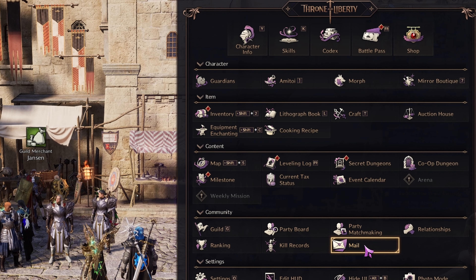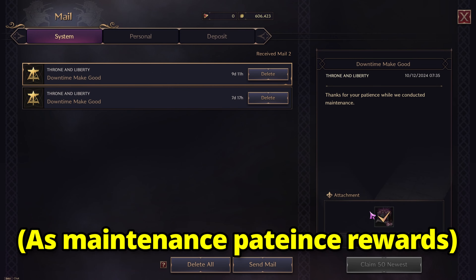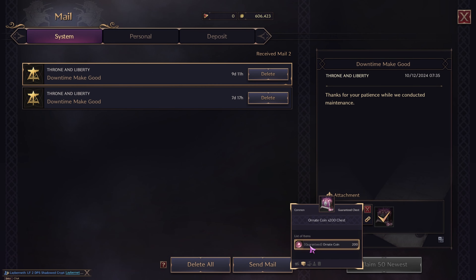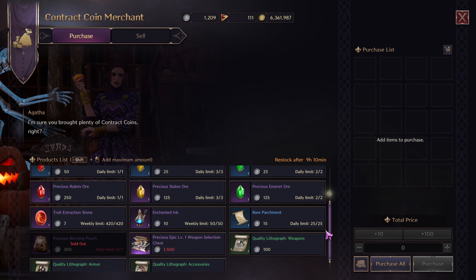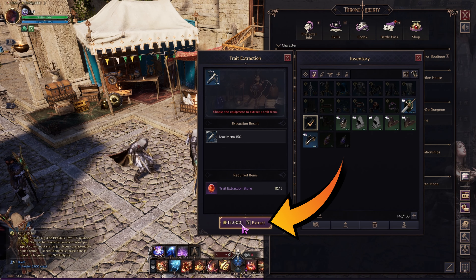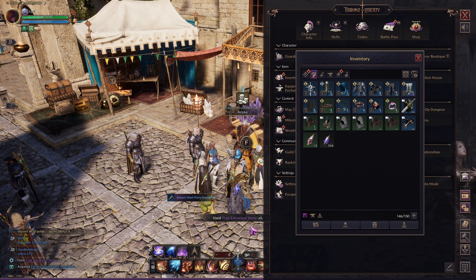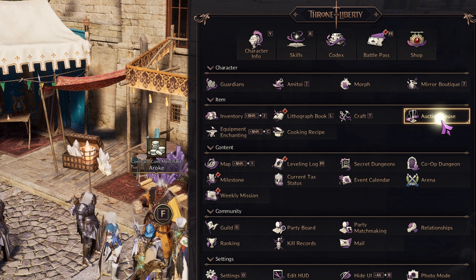Ornate coins are given as maintenance rewards or by collecting purple book pages spread around map areas. You also have the option to get trait extraction stones from the contract coin merchant, however if this is locked for you then you may need to reach level 50. Once you have trait extraction stones, click the extract button which will change the item to a material item which can be sold.